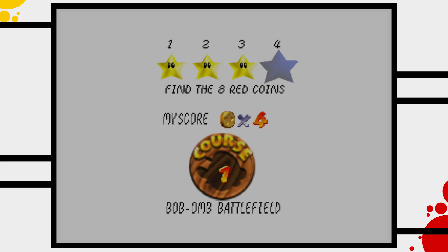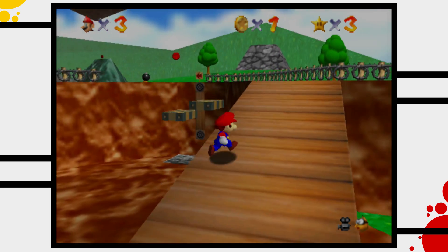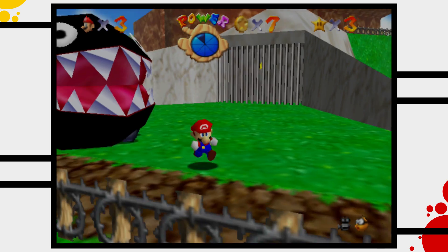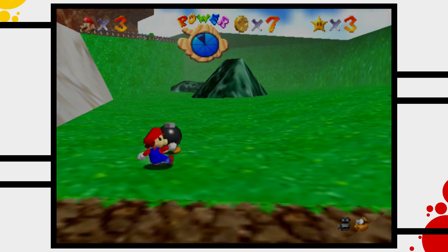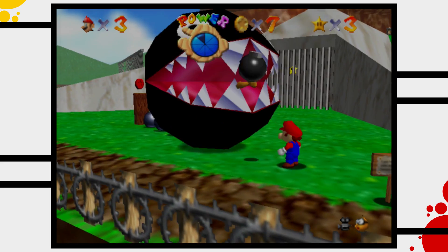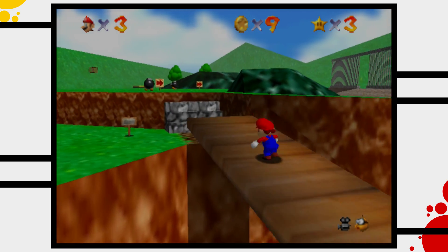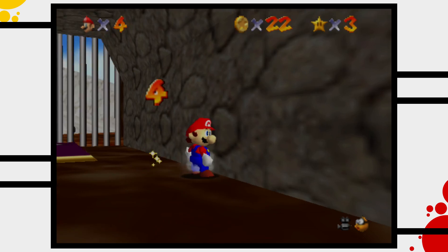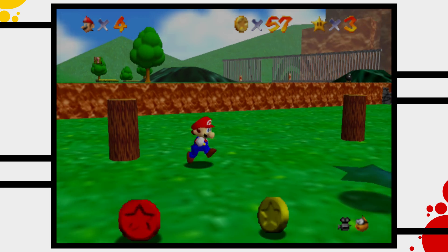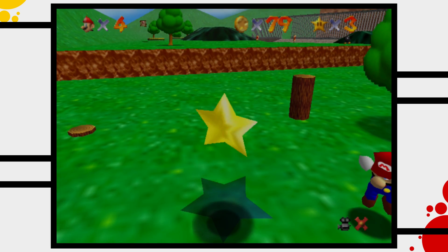Mario's next mission is to collect the eight red coins scattered around the battleground, and while he's at it he'll collect the 100 coins as well. The first red coin lives on top of some platforms, the second on a little hill, and the third is guarded by a terrifying beast. Mario stuns it by throwing a bomb, allowing him to collect the third coin. Number four lives in a little tunnel, the fifth on a slope, the sixth on the island in the sky, and numbers seven and eight are placed nearby. Mario got all eight red coins!